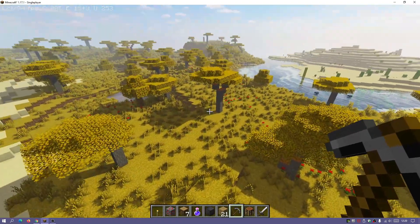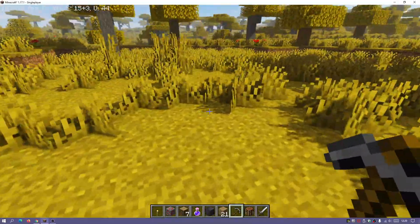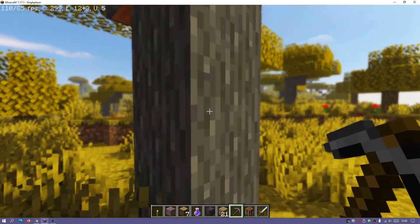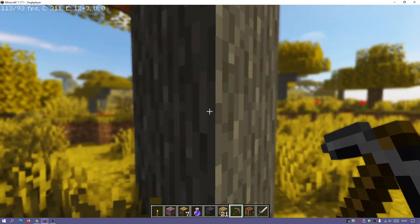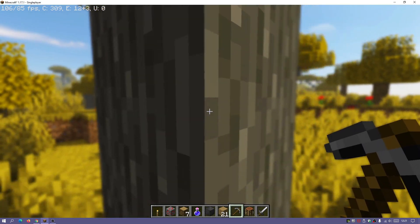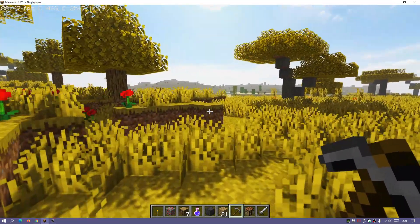1.3 saturation feels like a nice sweet spot when gaming with these shaders. If we go down to the ground, you can see the grass and blocks are slightly different colors. We also have that nice depth of field effect - looking at this tree, everything in the background is blurred out. I really like that effect; I think it's really cool when shader packs have the option to enable it.